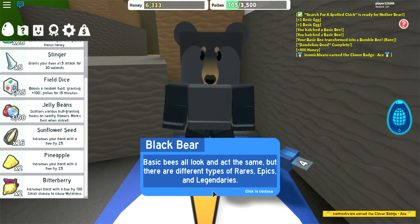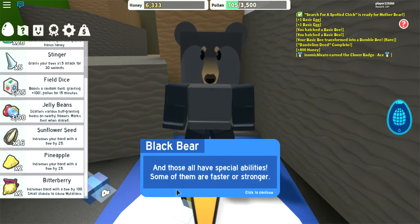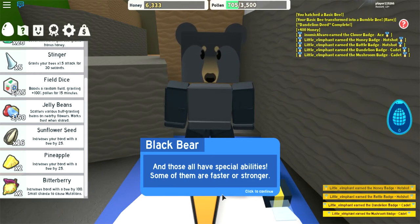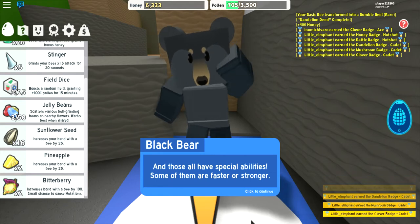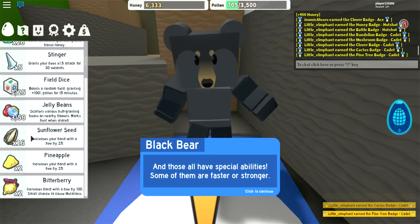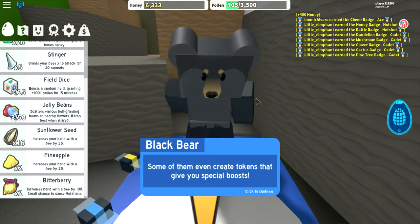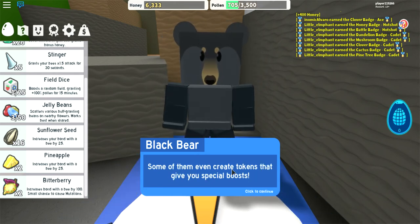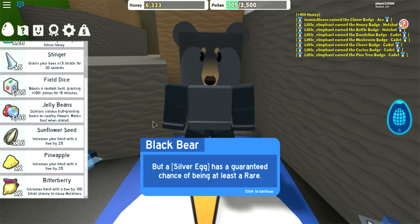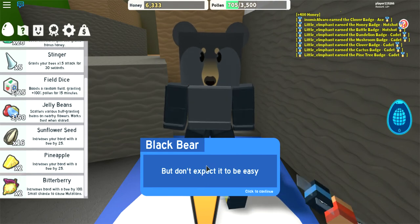Did you know some bees are even more amazing than others? There are four classes of bees - basic, rare, epic, and legendary. Basic bees all look the same, but rare, epic, and legendaries all have special abilities - some are faster or stronger. Some even create tokens that give you special boosts. These bees are hard to get in basic eggs, but a silver egg has a guaranteed chance of being at least rare. Complete my next few quests and I'll give you a silver egg.